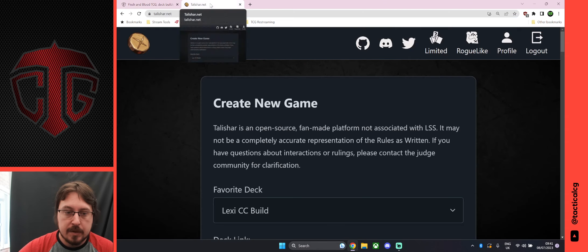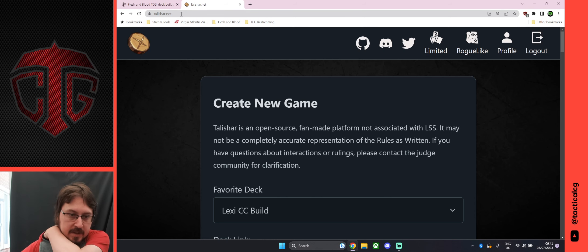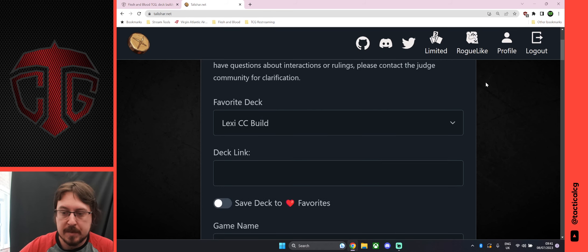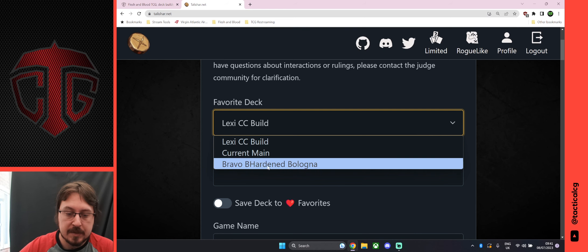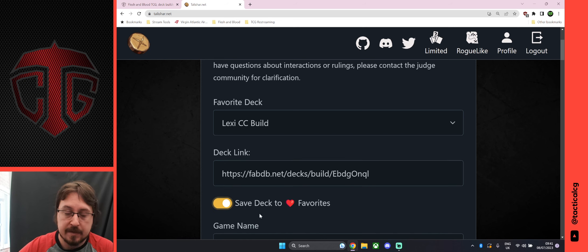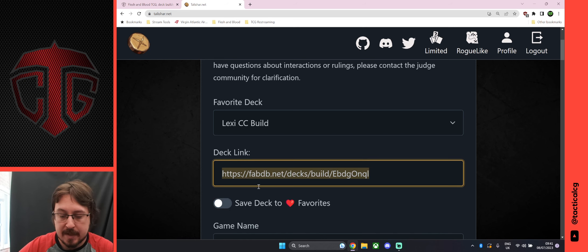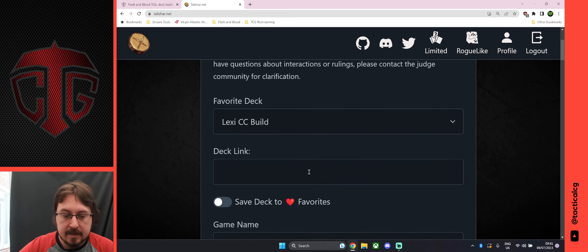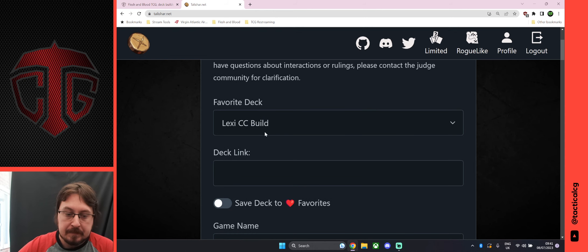This is Talishar.net — the link will be in the description below. You don't need an account to play, but I would recommend one because it makes things a lot easier. You can save your deck lists, so once you've copied your link in and added it to your favorites, the deck list is saved for next time. Mine's already here, so you can add and save your lists.